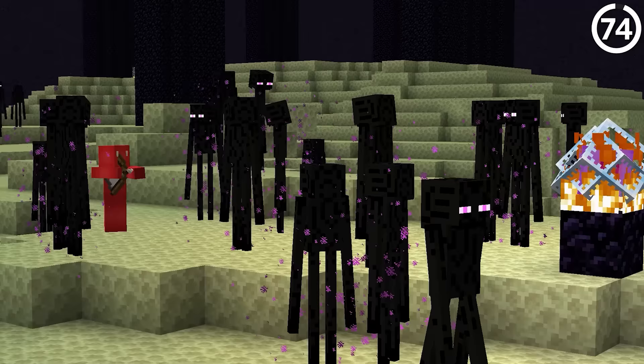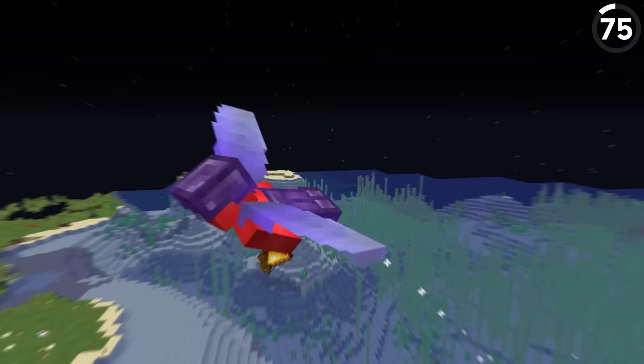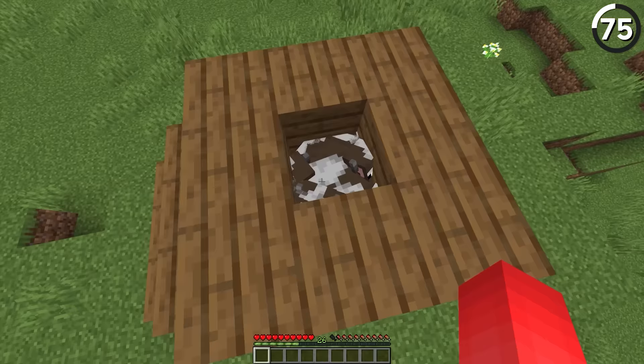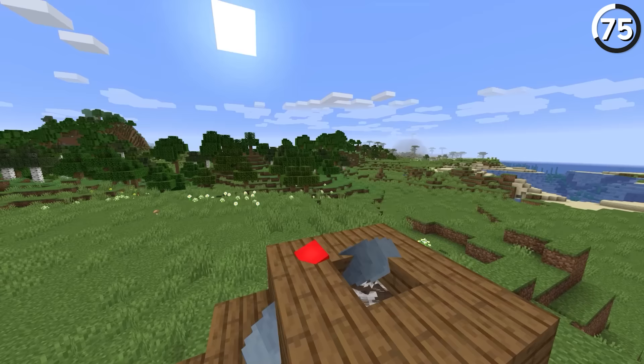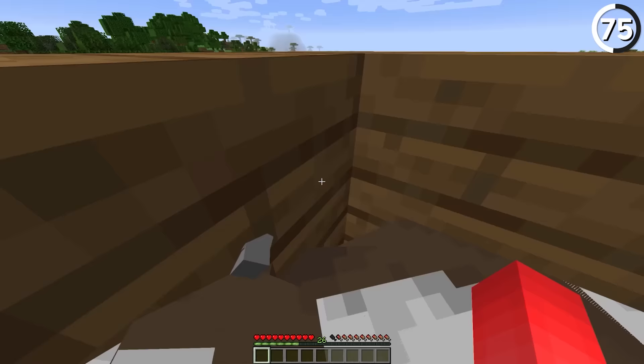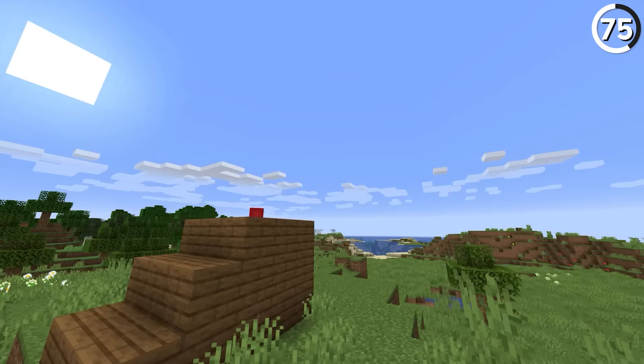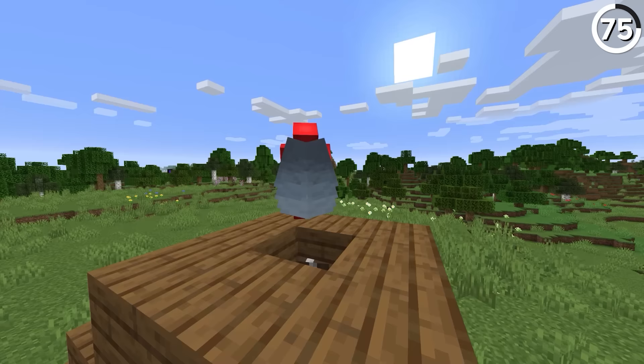Elytras are a great form of Minecraft travel, but without the proper fireworks, this great invention becomes a failure to launch. But it turns out that all we need is some claustrophobia, and we can shoot off right to the skies. Minecraft has something called entity cramming, which happens when enough mobs are packed into a single space. If we use just one mob less than the limit in a one-by-one space, we can get some serious propulsion. Apparently, all the little nudges from the various mobs adds up to be a bunch of speed for our elytra takeoff, giving us the tight squeeze needed to reach the horizon.